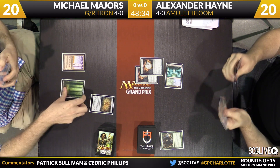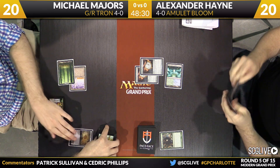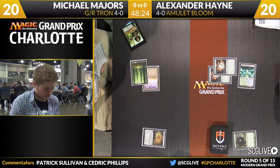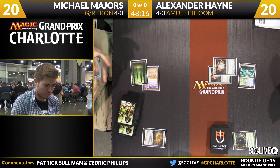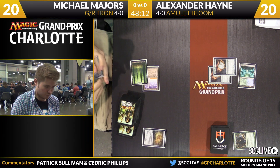Michael's draw is a little on the slow side here, not threatening to turn 3 Tron. Michael may have to consider, perhaps with this Expedition Map, searching for a little Ghost Quarter action — he does have one in his main deck. He could search for another Tron piece, of course, but he might want to say, you know what, Hayne did mulligan to five. Perhaps fire away and take care of this Amulet Growth Chamber. I think it's a reasonable play at this spot.